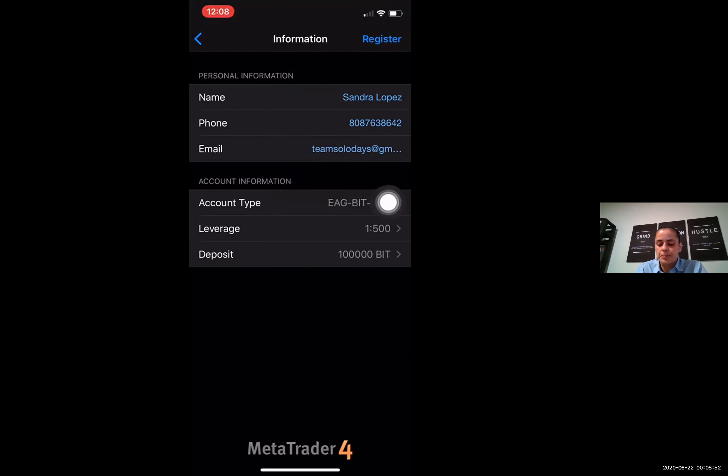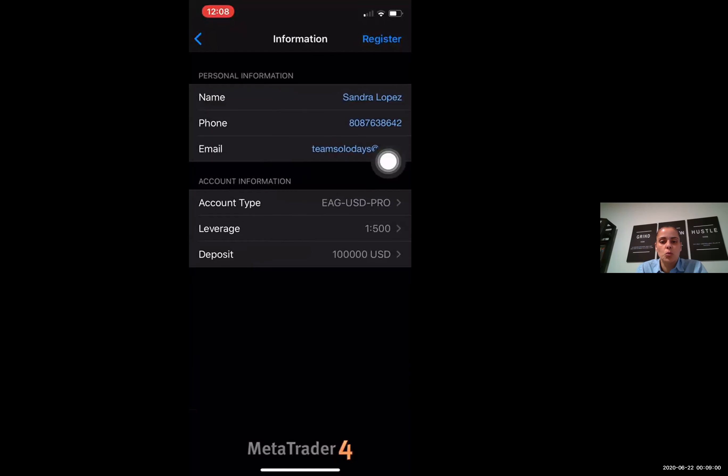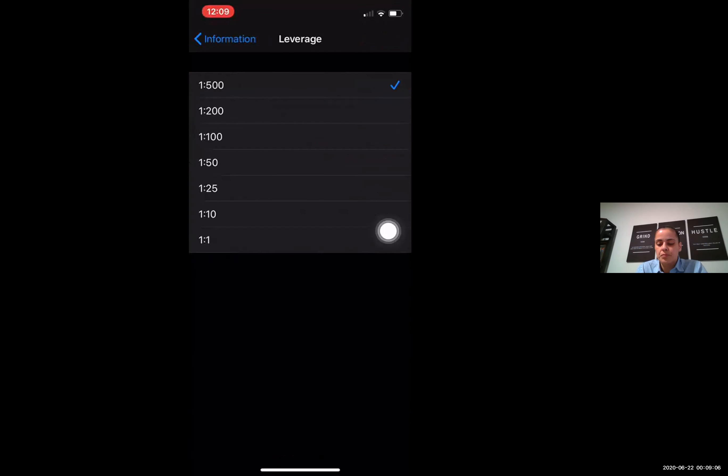Down here where it says Account Type, you want to select USD Pro — EAG USD Pro. Make sure your currency is in the US dollar so that we better understand it. For leverage, you want to make sure your leverage is 1 to 200, so we're going to select 1 to 200.